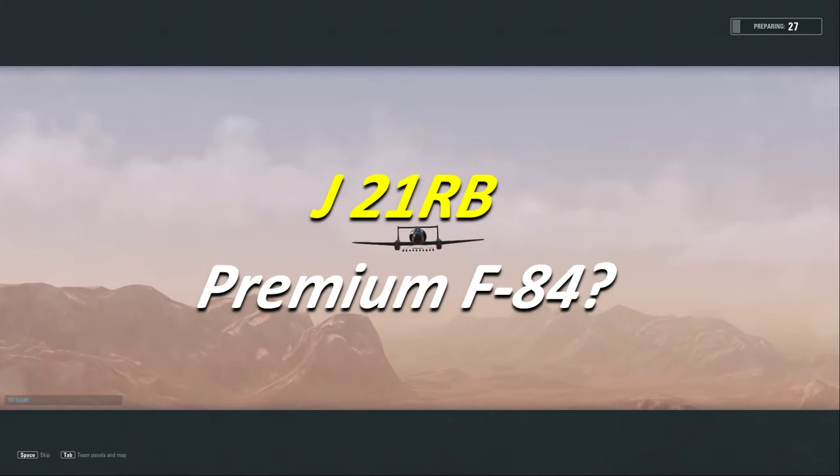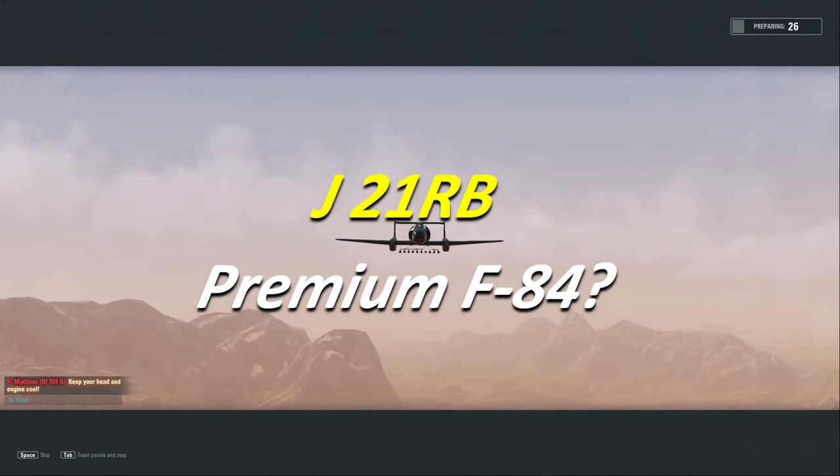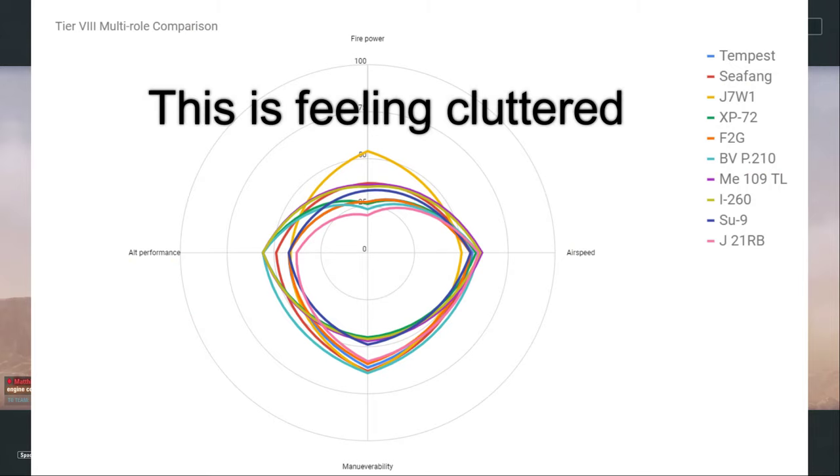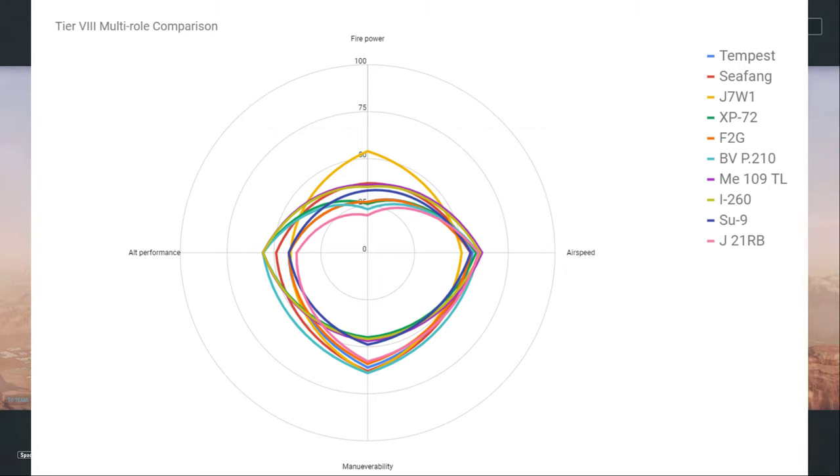Hey guys, VBad here with another VPlays. As requested, here is the J21RB, the Swedish tier 8 multi-role fighter that just popped in with the new European line. As such, you're able to cross-train it to multiple different nationalities — for me I went with the Americans.